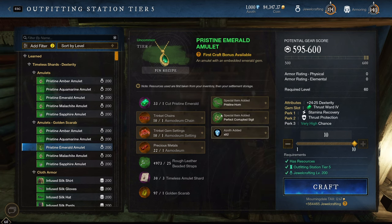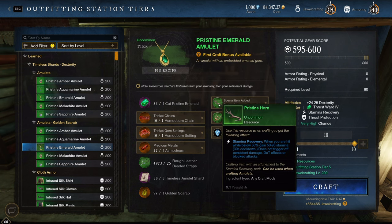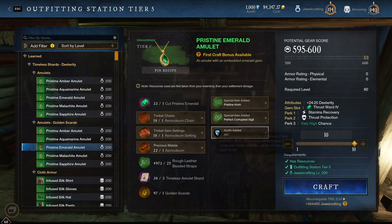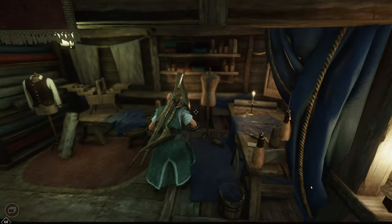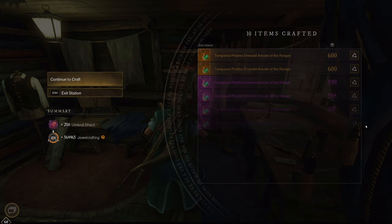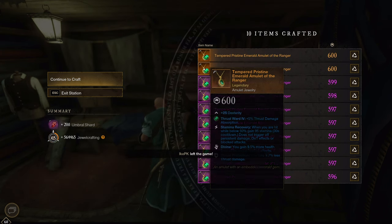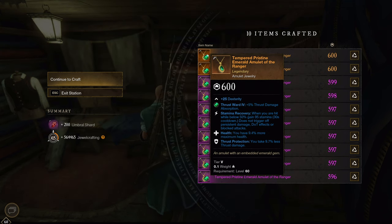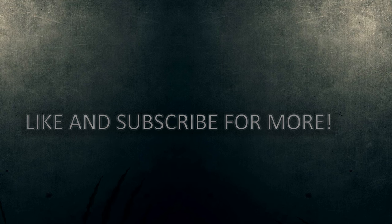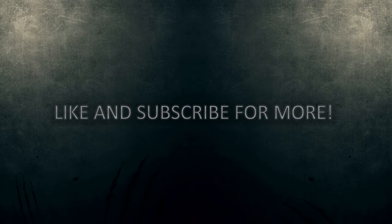I'm hoping that with the 10 rolls I have, I'm going to roll that amulet and actually save some gold. Oh yes — I hit it! It's easy. Thank you.